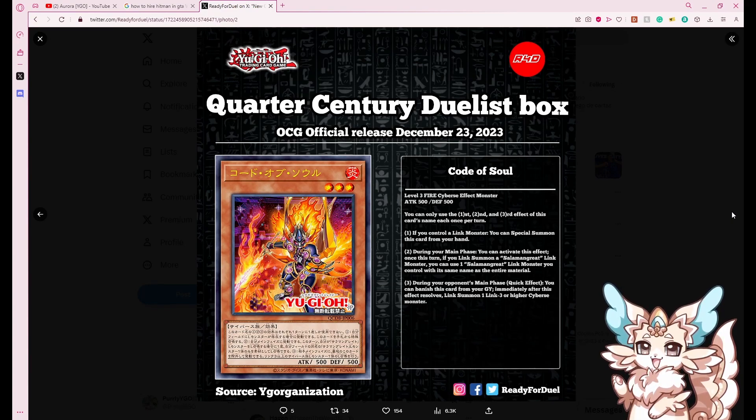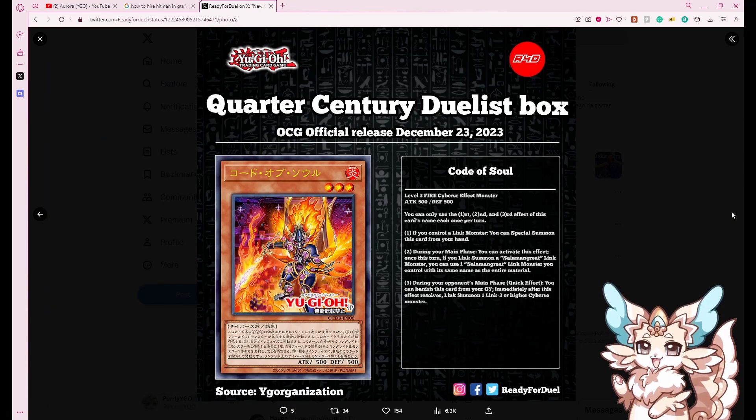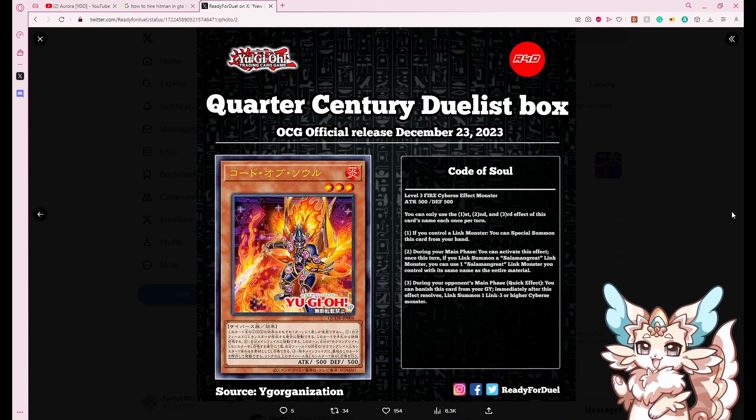Third effect: during your opponent's main phase, as a quick effect, you can banish this card from your graveyard — immediately after this effect resolves, link summon one link-1 or higher Cyrus monster. Are there any good Cyrus monsters that do something during the opponent's turn or when they're summoned? I'm not sure yet.